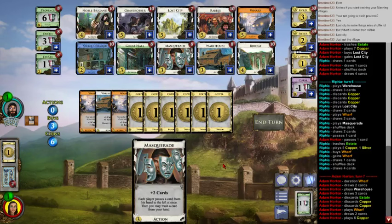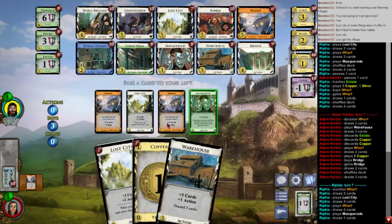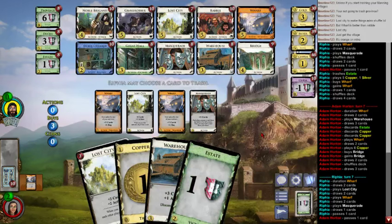What do I get? Temptation is here to just buy a Gold — it does increase my payload. It gives me the shot at double-Fiber next turn, that's super great. Actually I should just get a Gold, then I can double-Fiber next turn. But I could get a Bridge now which is just as good economically and I do have the terminal space for it.